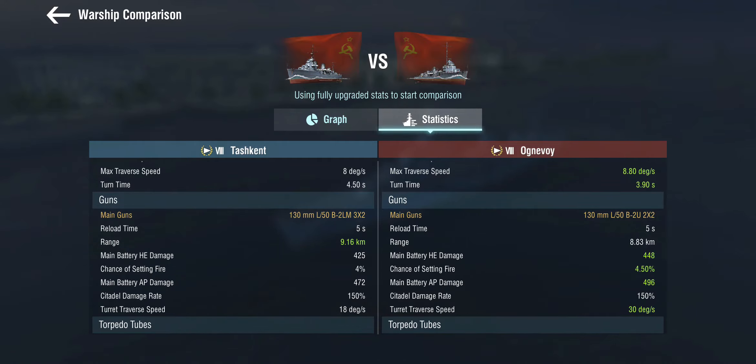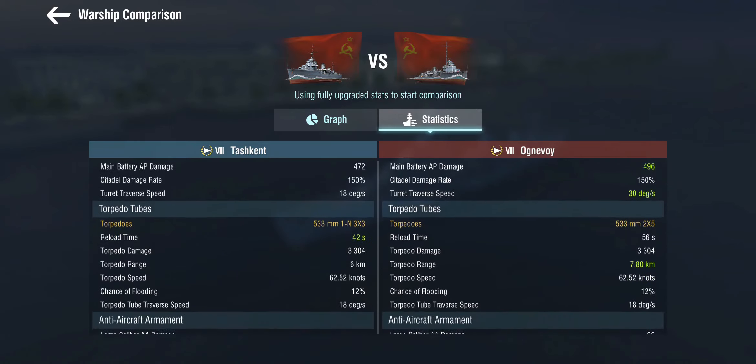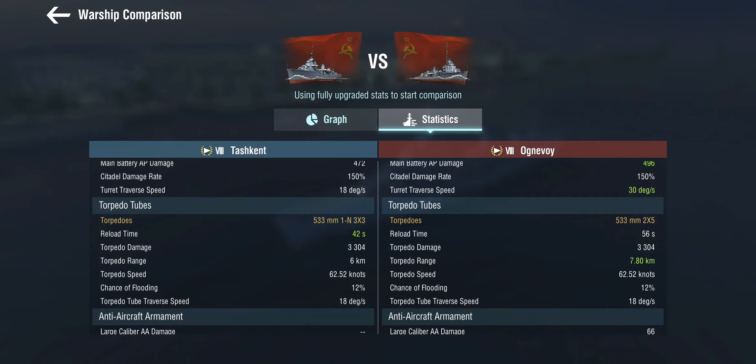The reload is about the same but on the Tashkent you get six guns. Torpedo-wise, the Tashkent doesn't have a terrible torpedo range anymore at 6 kilometers, but you're nowhere near stealth torpedo territory. The Ognivoy gets more torpedoes doing the same damage but with a better range — at 7.8 kilometers you're actually starting to get into territory where you can fire torpedoes without being detected.